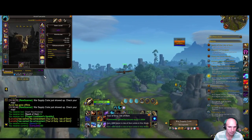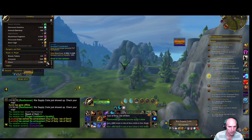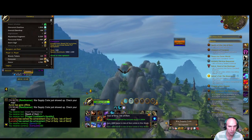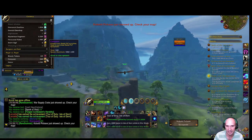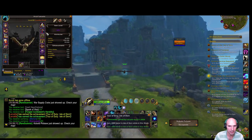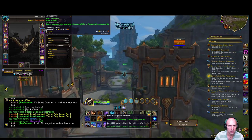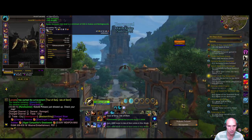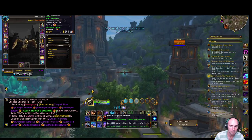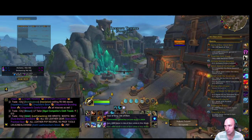I'm capped on my currency for bloody tokens, but I'm still trying to gain conquest for new leggings. I just upgraded my belt to 593. I'll put some valor tokens in there and then I'll be upgrading with conquest for my legs until I get something better.